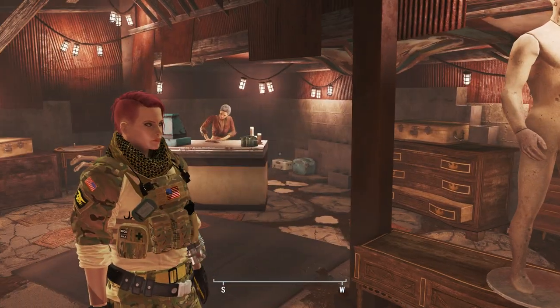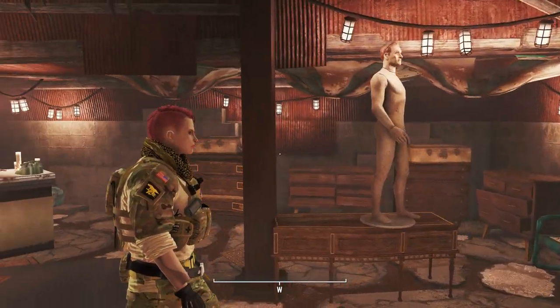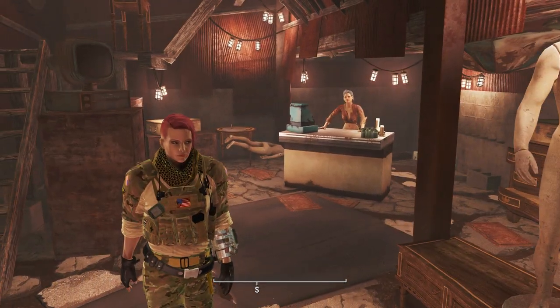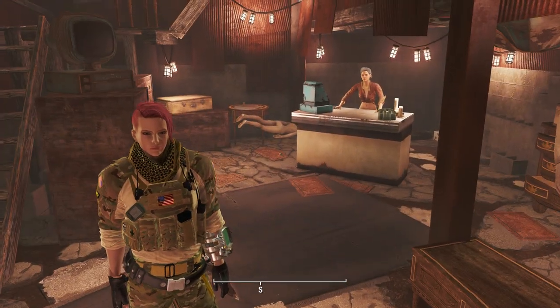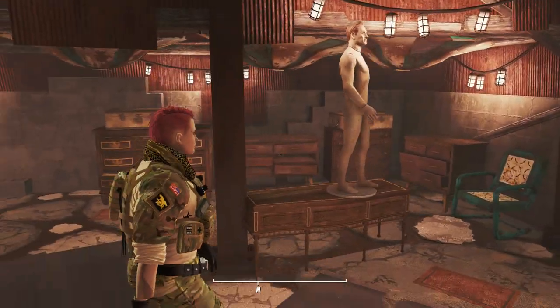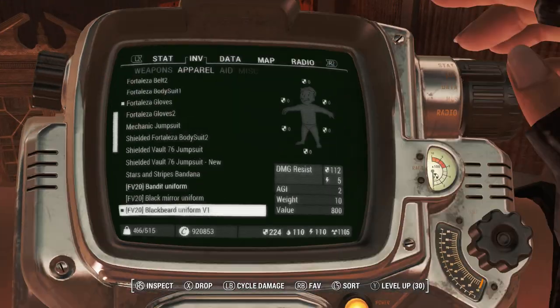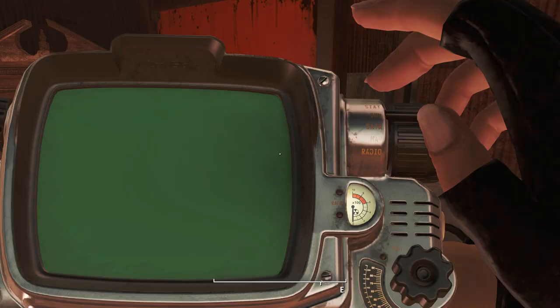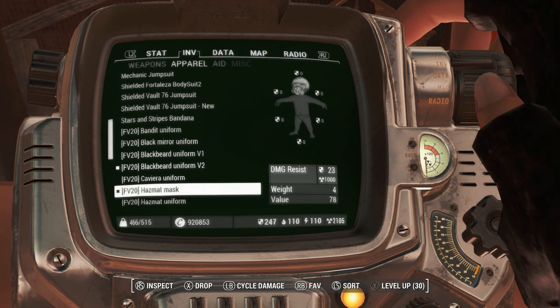So the Blackbeard uniform — Blackbeard is the other Navy SEAL, so he very much looks like Valkyrie does, except a big burly man version. But the armor looks fantastic. It just looks like Blackbeard — that's just what that man looks like. And then the dark black version, just like we had with Valkyrie.